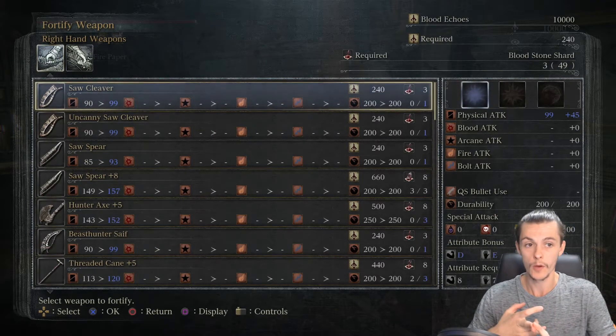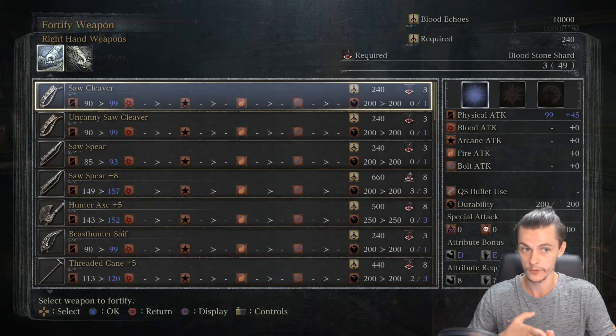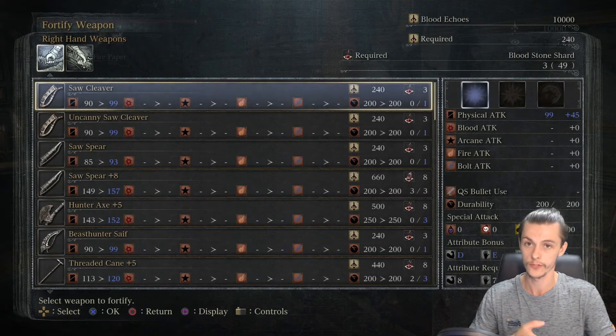When you upgrade your weapon to plus 1 you'll unlock your first gem slot, the second blood gem slot unlocks at plus 3, and you'll unlock your final blood gem slot at plus 6.